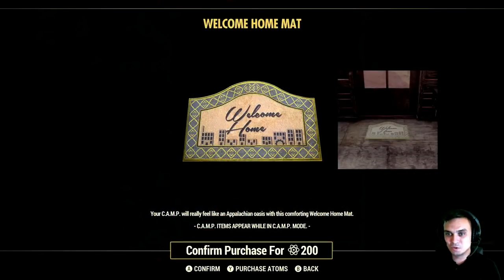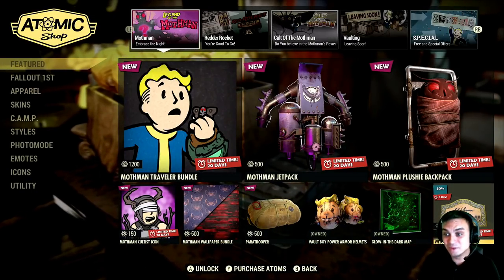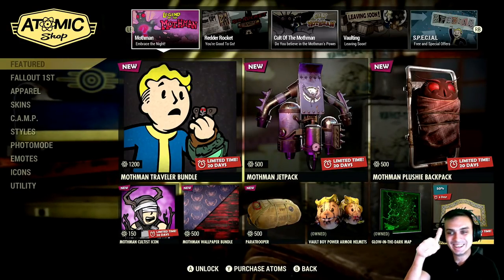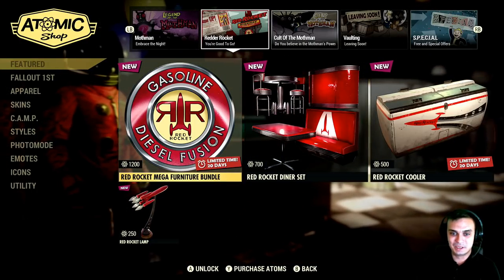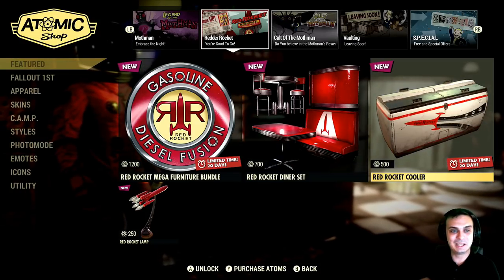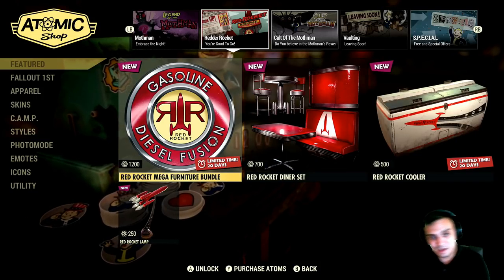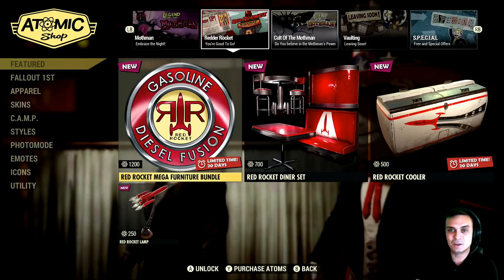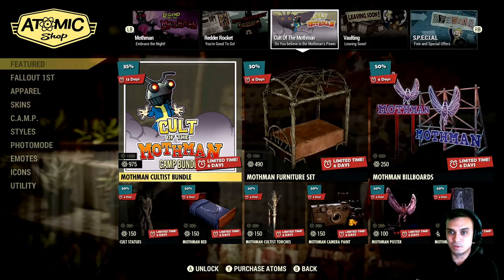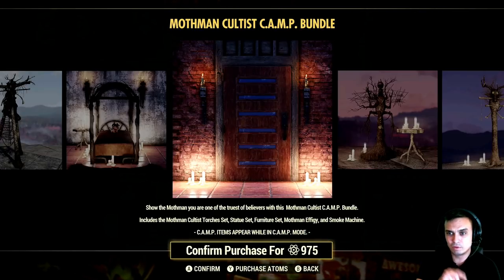There's a 'Welcome Home' item for 200 atoms, and a small carpet for 250 — even with a 50% discount. Bethesda, you gotta tune down your prices. Especially with that season thing coming — I'm like 100% certain they're gonna reduce the amount of atoms we can earn. I'm not complaining too much since I've got about six and a half thousand atoms sitting there waiting for something cool to come, but nothing is coming.